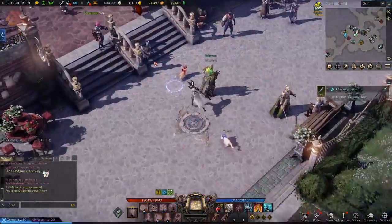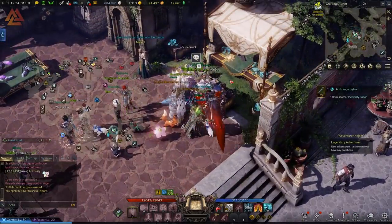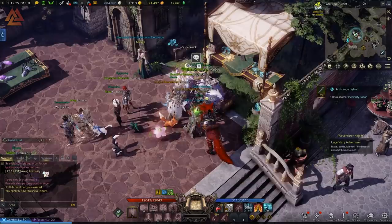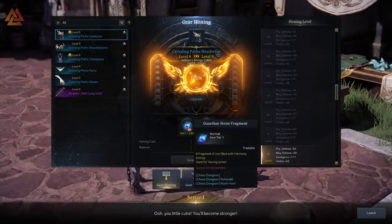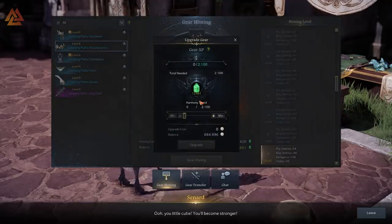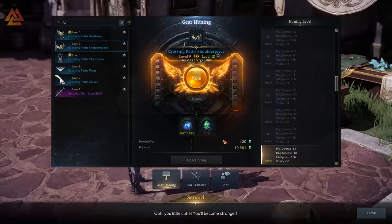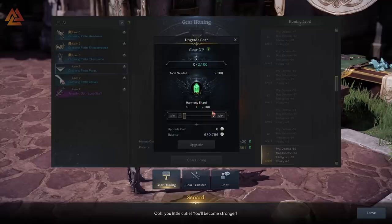Let's talk about gear upgrading, because this is something you're going to be doing a ton of now that you're 50. Upgrading your gear is a very simple process on the surface, but it does require some luck. To get started, visit the upgrade vendor in any Capital Hub — Vern, for example. Once you're there, you can slot in your gear and use your upgrade materials to increase your gear score on that particular item. There are a few different materials you need. You need Harmony Shards, which are used to polish your gear and get it ready to upgrade. These can be found in just about every in-game activity and quests.